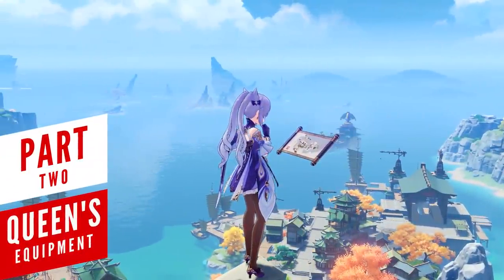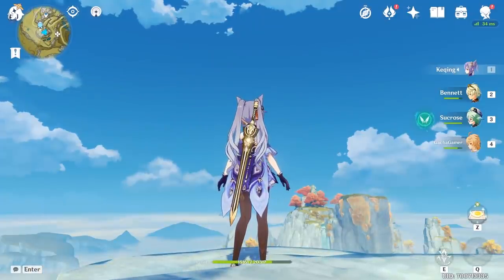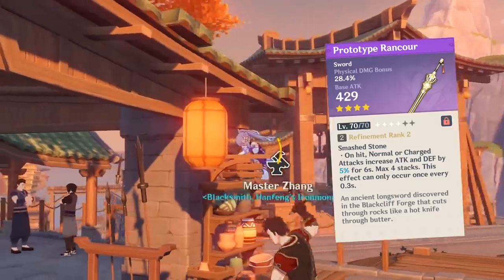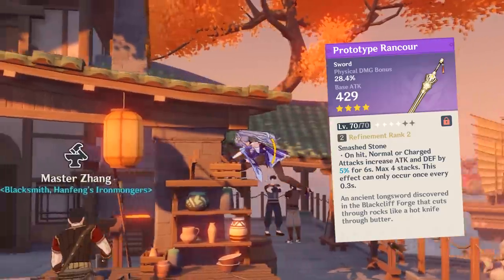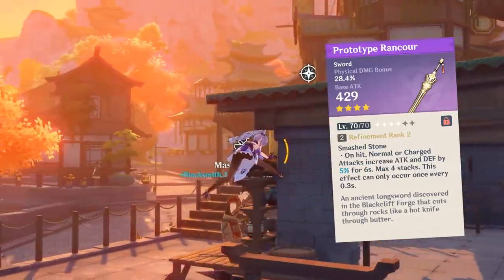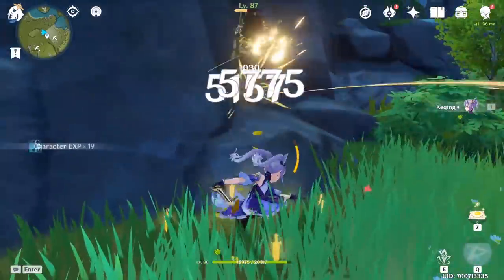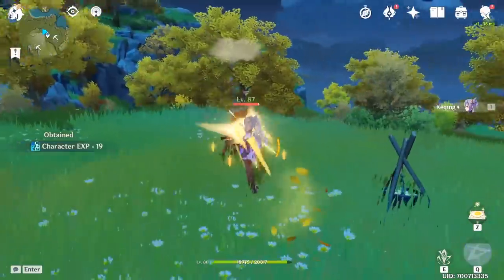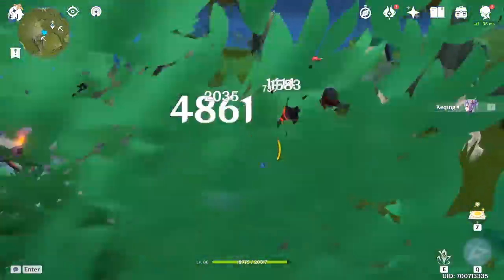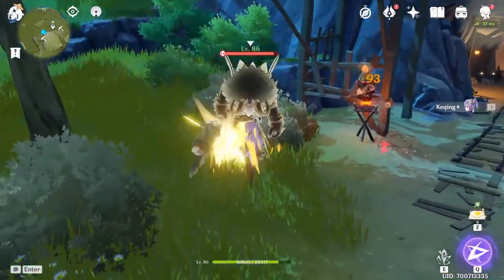When it comes to her equipment, there are a lot of exciting choices. Looking first at her physical build, for free-to-play options, the Prototype Rancor is a solid choice — you should be able to get it to at least the second refinement level since the game's storyline provides these resources for free. If you get lucky and obtain more prototypes from weekly bosses, you can further refine it and capitalize on the stronger passive benefits the sword provides.